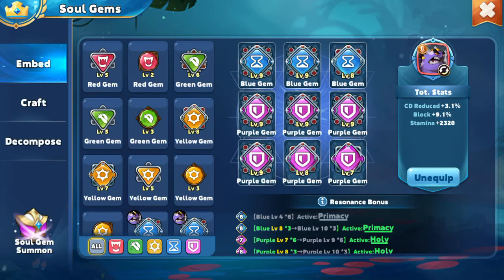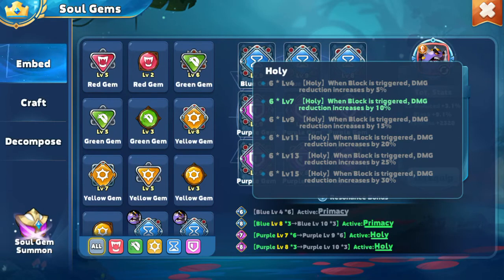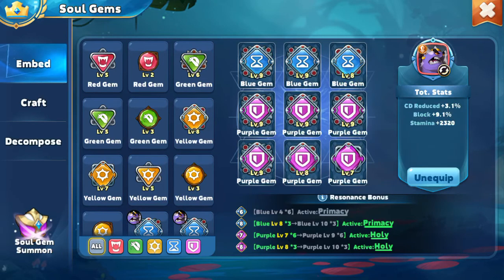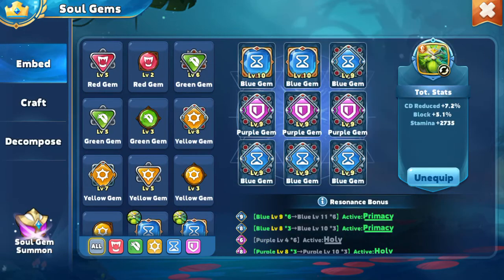No more than six soul gems of the same color can be socketed at the same time. When you do six of them, it doesn't give you as much of a BR increase. I think for things like Arena it gives you a BR increase, but for basically getting the Primacy, Holy, all that kind of stuff, you'll see that they give you a stat bonus. When you do Holy twice, for example, I'm not positive if that gives you — like Holy twice here: when block is triggered, damage reduction increased by 10%. I'm not sure if that then becomes 20%. I believe it still just stays 10%. But you do still get the overall rating by six of these, so you get more cooldown reduction or block or stamina.